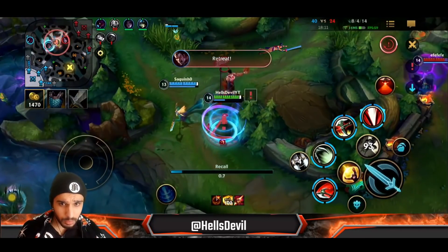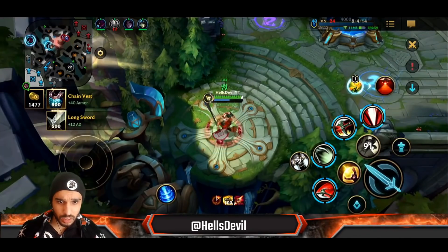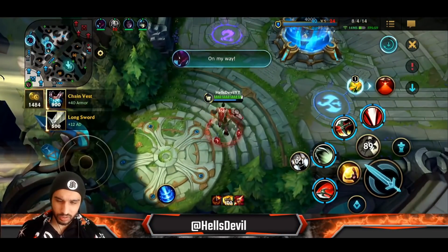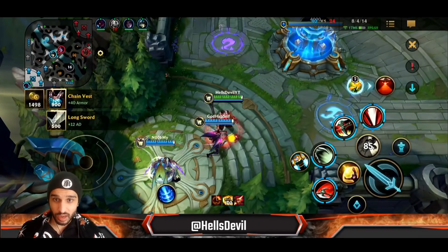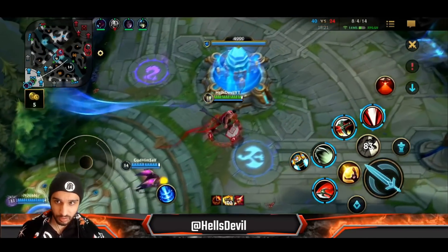By the way, when you're against a Morgana, Mercury's Treads and Tenacity don't work. Tenacity doesn't work against Morgana's bind. In this game I actually went for Adaptive Carapace.